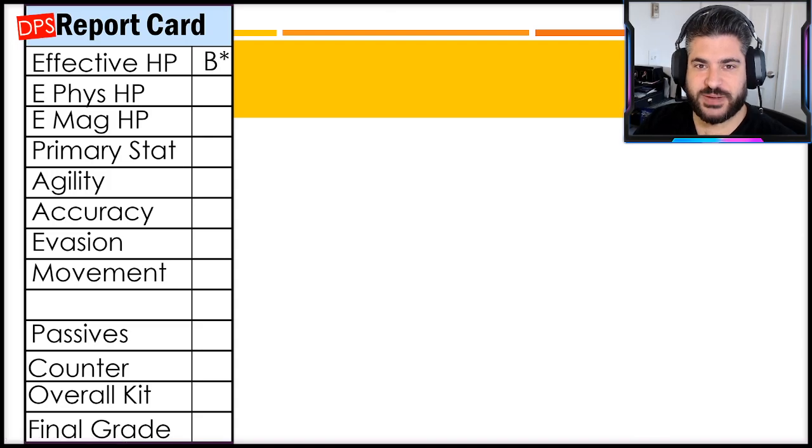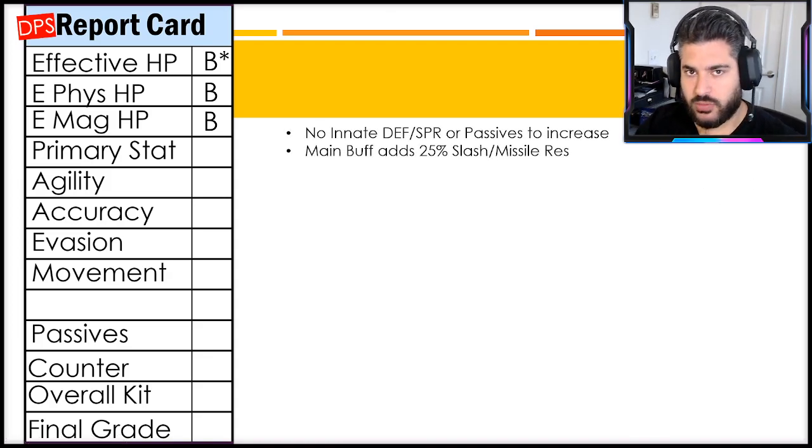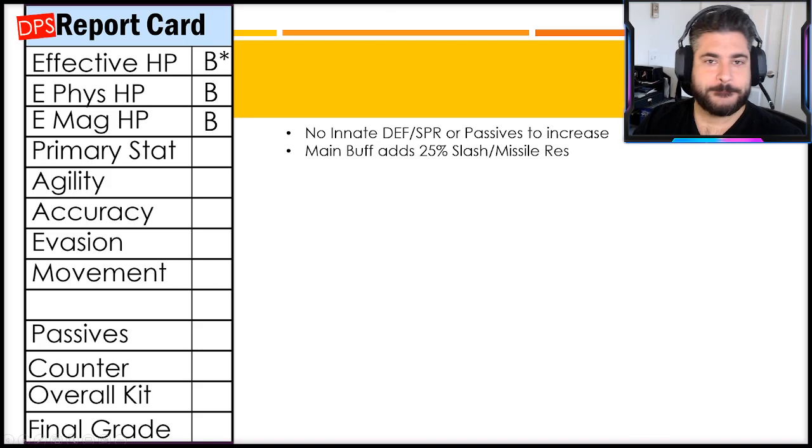Moving to the report card - effective HP I'm giving a B with an asterisk. Physical HP is also a B, and magic is a B too. Her resistances do skew more toward magic with 20 as compared to 10 on missile and slash, but her HP level is low enough that those don't make terribly material differences. She has no innate defense or spirit passives, which is a big deficiency, but her main buff adds 25 slash and missile resistance for three turns - hence the asterisk. That resistance is only three turns and dispellable, so she's definitely a little squishier than I'd like.